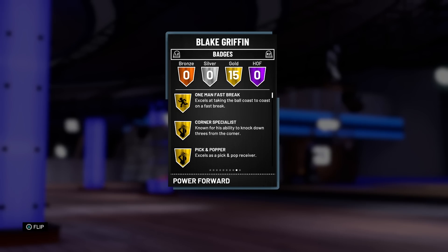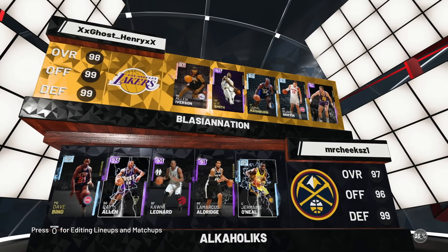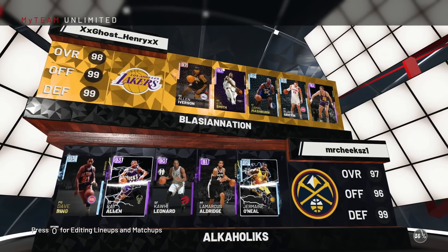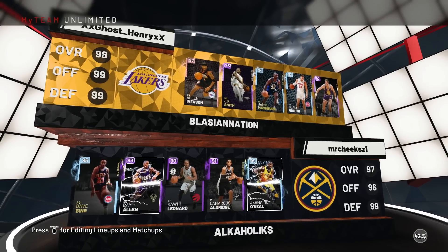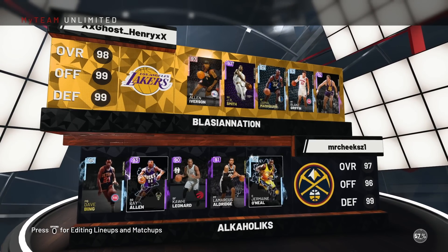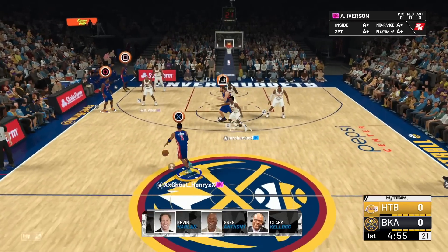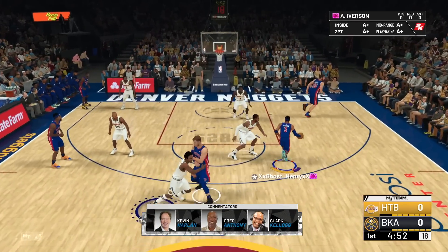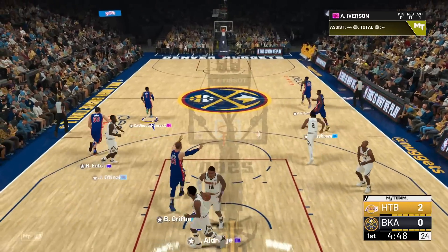Without further ado let's hop into a game and see what Diamond Blake's got for us. Our matchup today is LaMarcus Aldridge, who doesn't have very good defense, so maybe our mid-range and free throw will work out a little bit. Our opponent's got two high voltage cards in Ray Allen and Jermaine O'Neal. Let's get this dub, boys — first possession, we're going straight to that pick and roll.